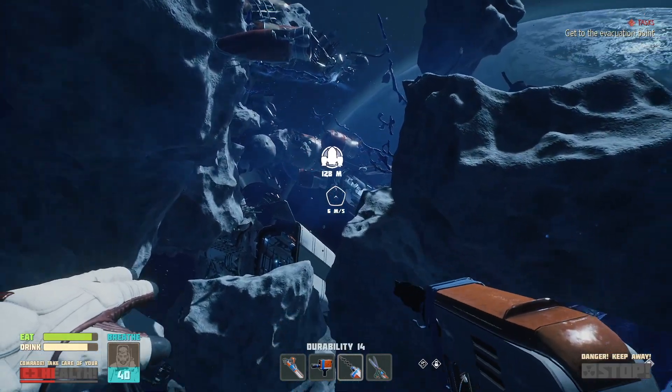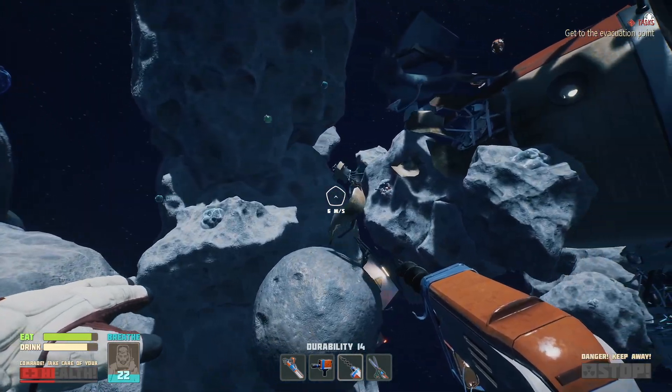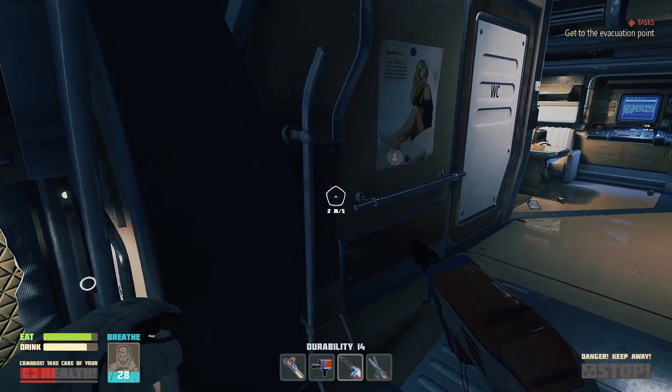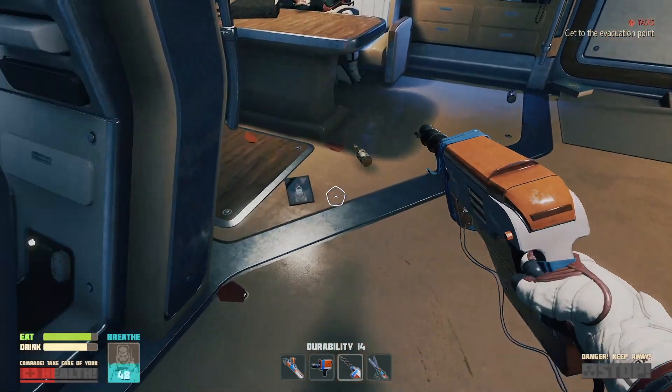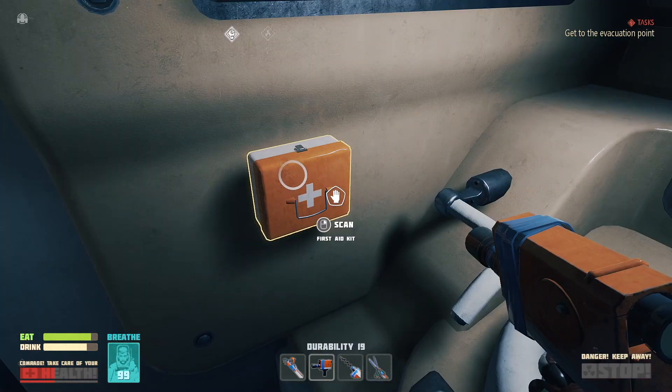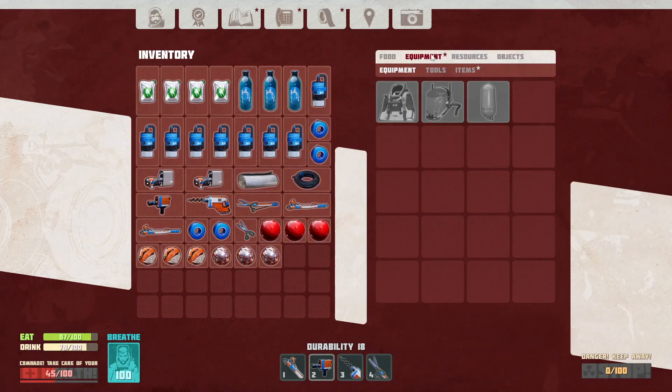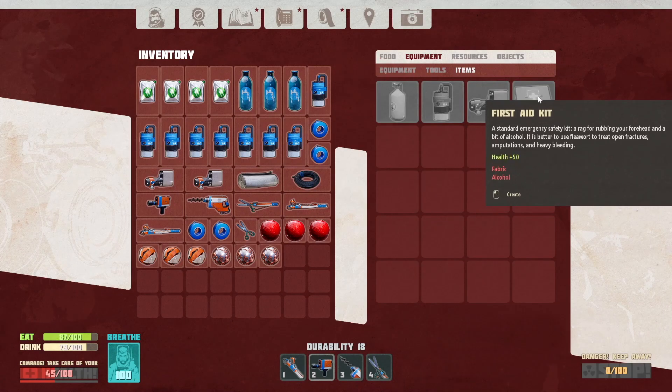Let's not forget I'm here for the aluminum. I haven't noticed how much alkali there is. A scanner for this — I needed one. A first aid kit. How do I make one? Fabric and alcohol.